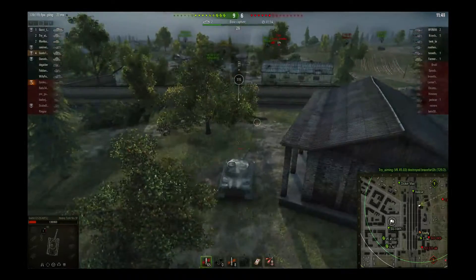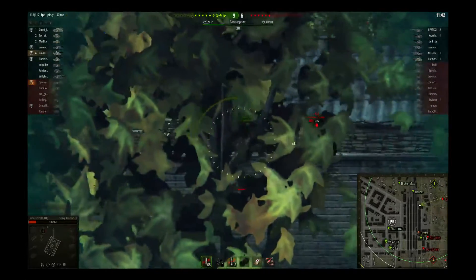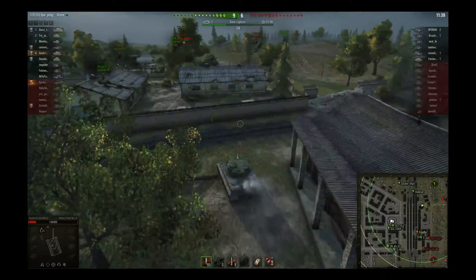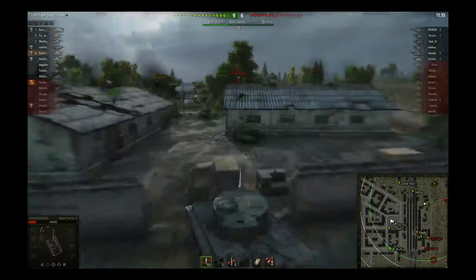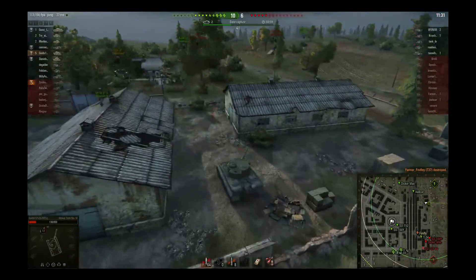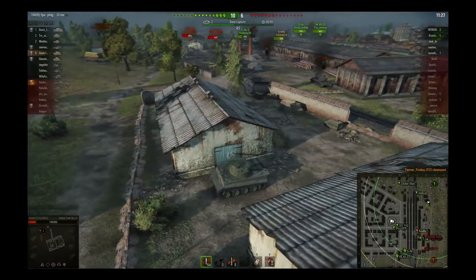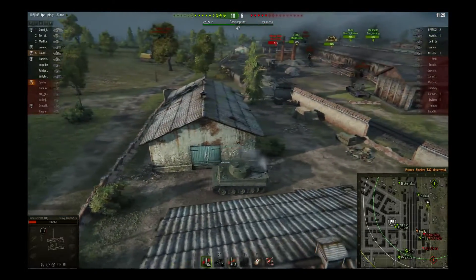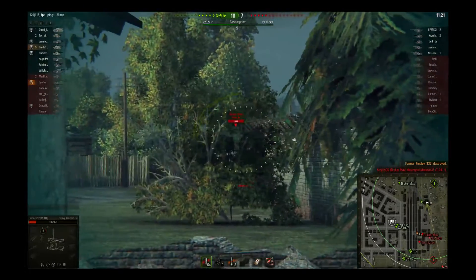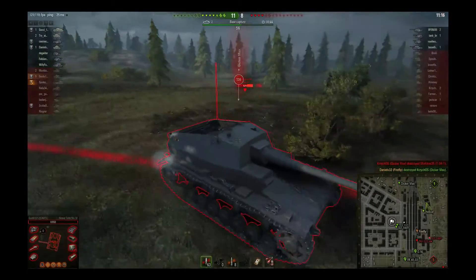That's one of the strengths, obviously, of this tank. We'll hang back here. Now we're not really second line support at this point — I'm just trying to hold off this scout and maybe see if I can find some of these TDs that are more than likely hanging in the back. I'll make a big mistake right here. I kill this guy, no real zooming. I'll back up and see if I can find some of these TDs. Because I don't have Sixth Sense, I was probably spotted when I went by. I see that Dicker Max — I'm thinking I'll get a shot on him. Too bad he'd spotted me earlier and was waiting for me to do something stupid like that, and I'll end up dying.